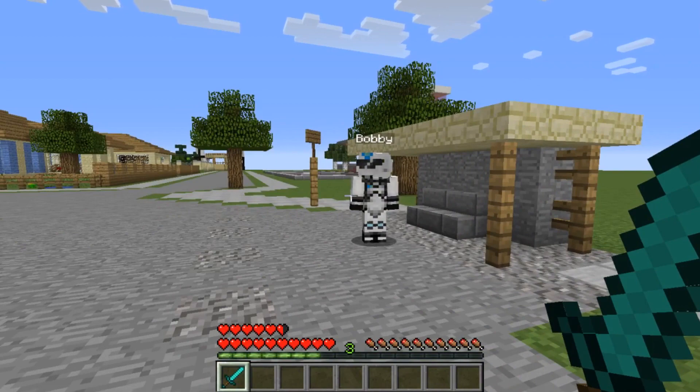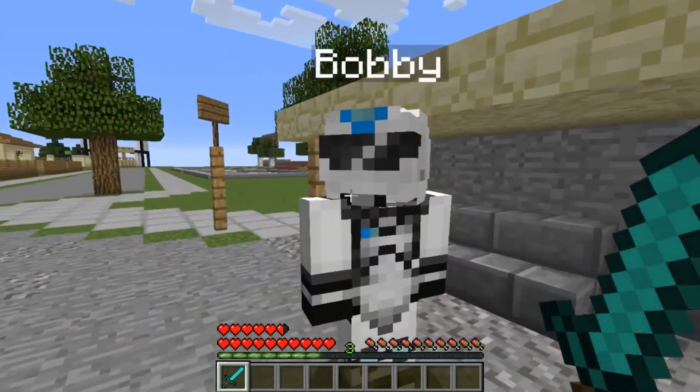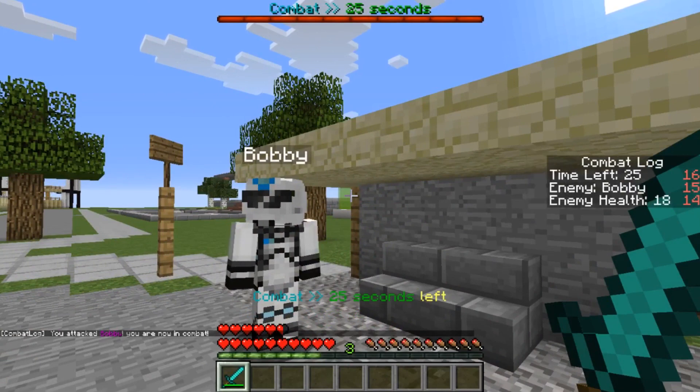Drop the plugin in your plugins folder, restart your server, and let's test it out. Me and my buddy are about to battle — strike! We're in combat now. It also has a scoreboard, which I forgot to mention. Look how clean that looks — this is awesome!